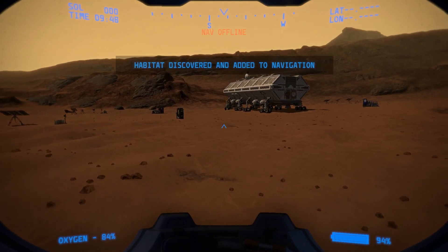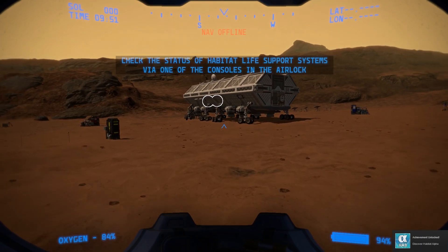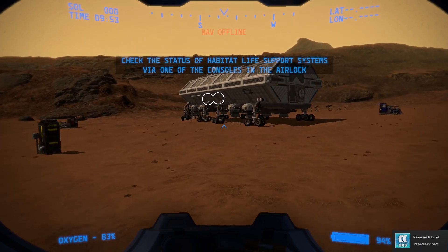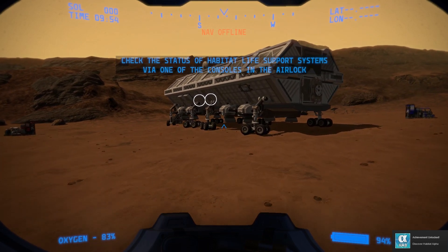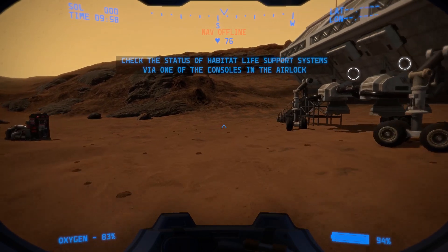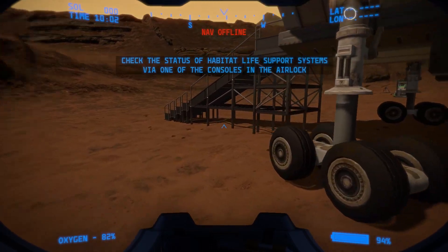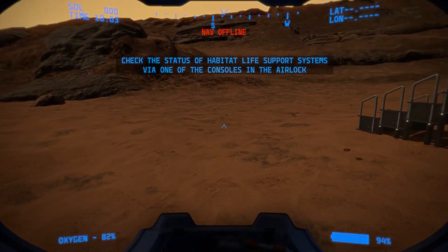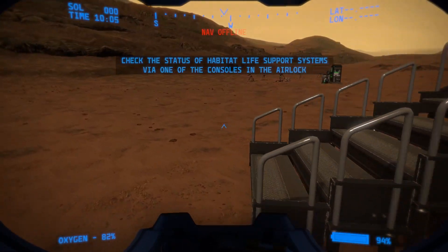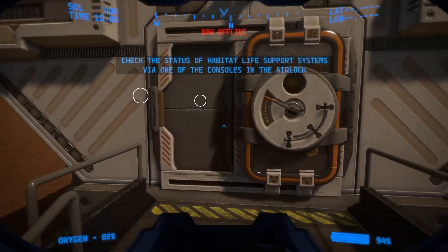Habitat discovered and added to navigation. This is actually a really cool looking habitat — I want to build this in Kerbal. We need to check the status of the habitat life support systems via one of the consoles in the airlock. Now, we can run to go faster, but doing so burns more calories and uses oxygen more quickly. So you have to decide when you really need to go faster versus when you just need to take your time.